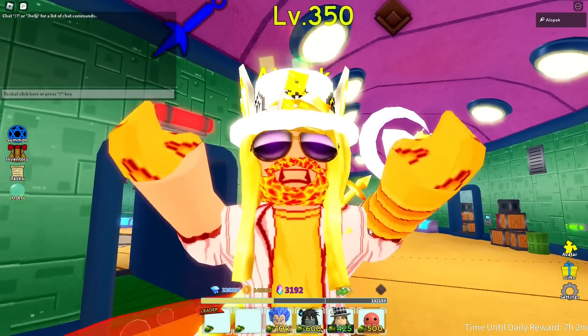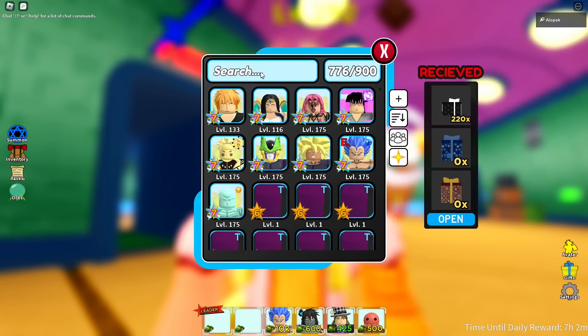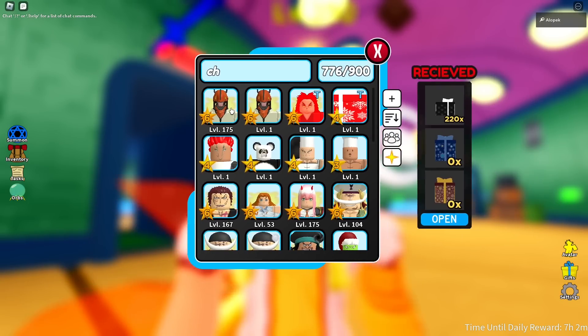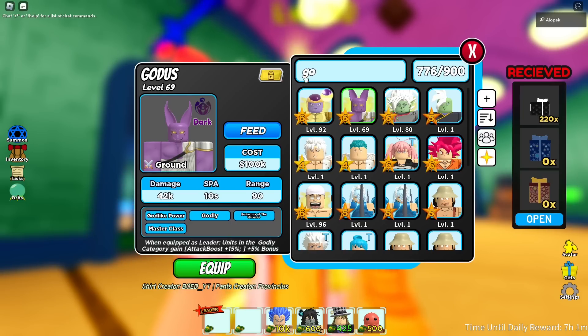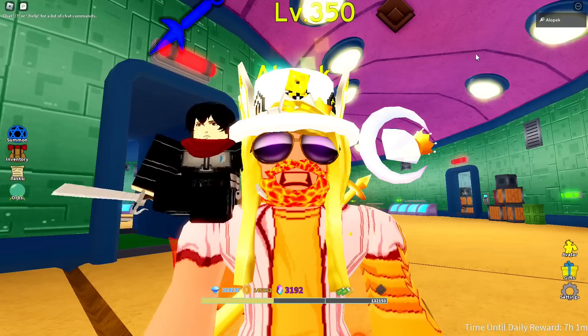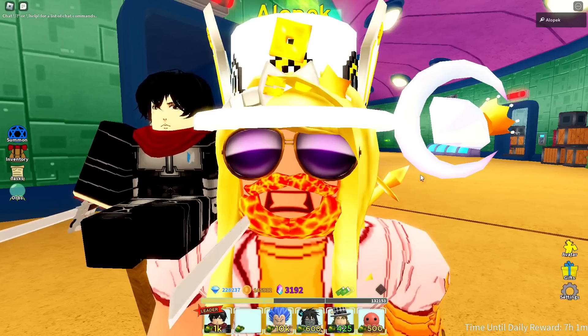If you want to do the easier method and you have Denji, you can equip Denji in your first slot. You can also equip Goddess in your first slot — that would work too. But the best strategy is if you have Casa, equip her in your first slot. That's going to give you the most starting cash for this hack.